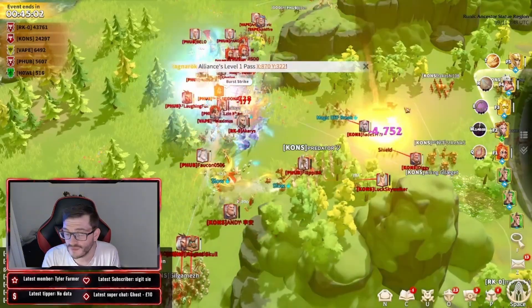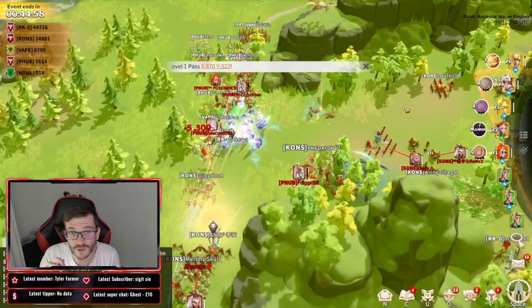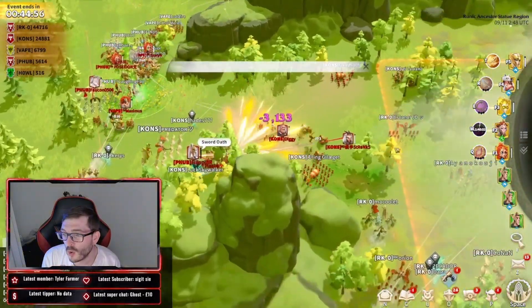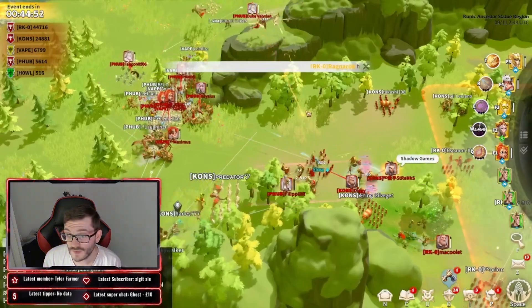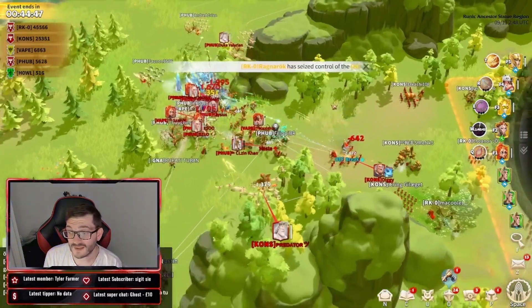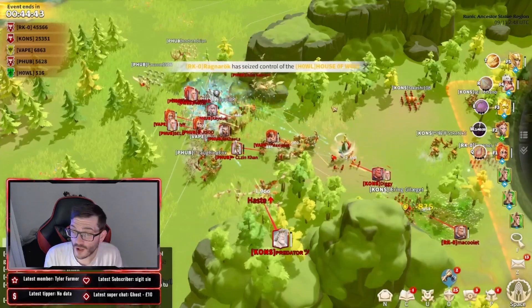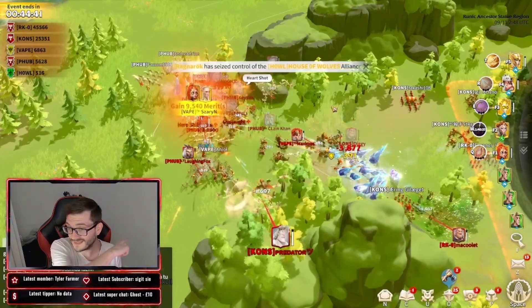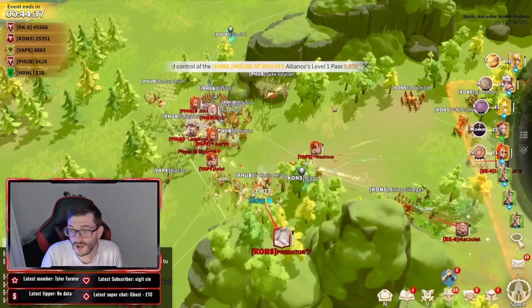P-Hub are a lot more consolidated and you can see them focus firing much more effectively. There we go — Akris is already down from them. Now some of these guys need to pay attention because if P-Hub keeps pushing through, more and more members are coming and they're going to stop these guys from targeting them.